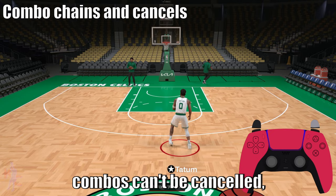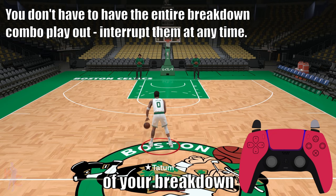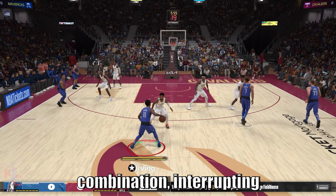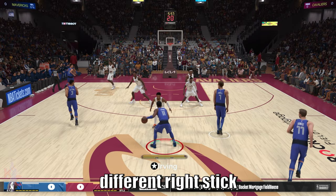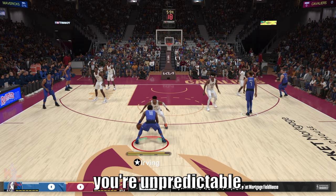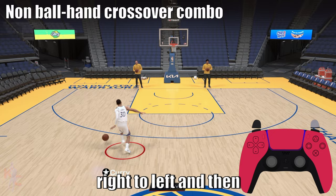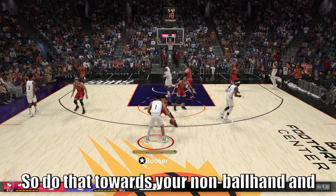Breakdown combos can be cancelled — you can immediately combo out of them by interrupting any sequence by tapping the right stick or launching out using the left stick. Using these techniques in combination, interrupting them at any time, cancelling input and combining with your different right stick moves is the best way to keep your defender off balance. Make sure you're unpredictable. Quickly tapping the right stick from right to left and then left to right gives you non-ball hand crossover combos.